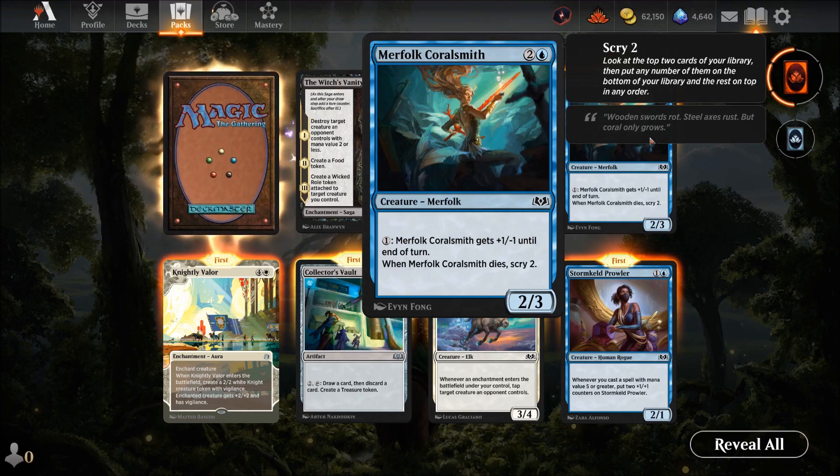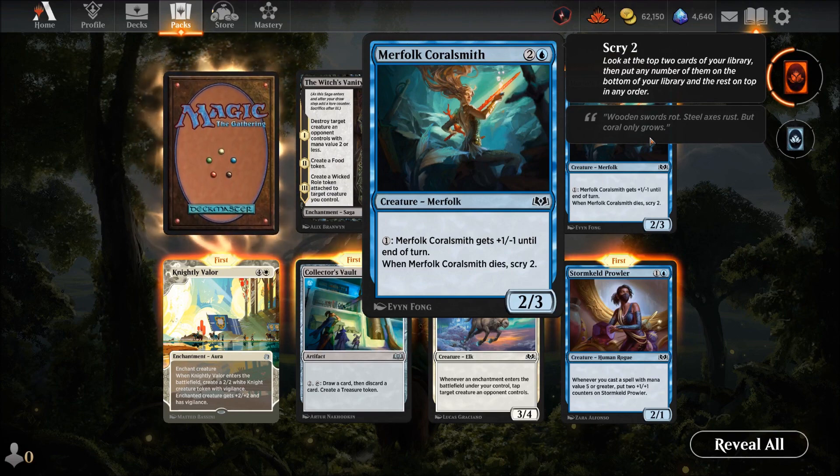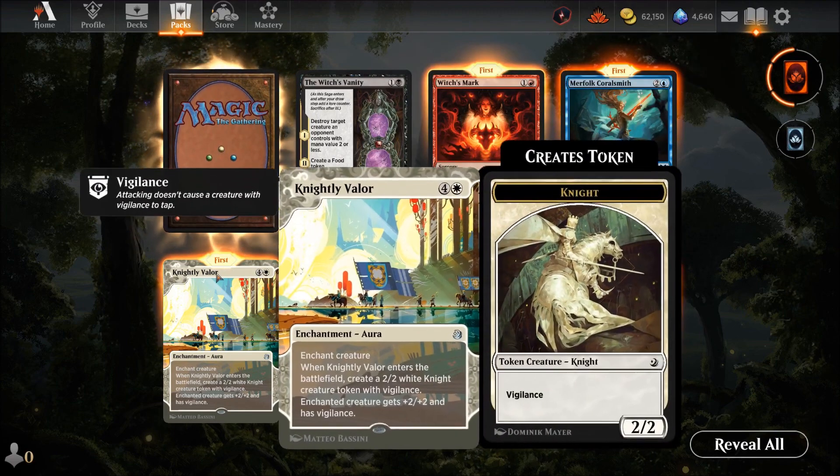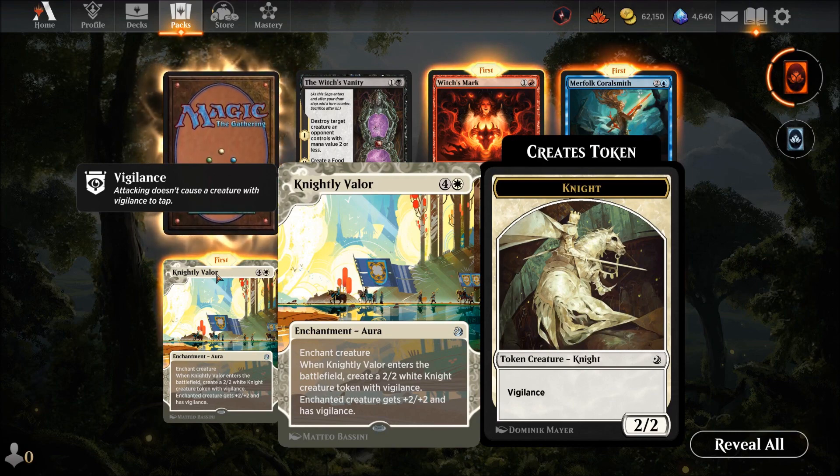My Folk Call Smith — three mana for a two-three, always good in blue. You could trade it for a stronger but weaker-backed creature, and when it dies it scries — not a bad card. Nightly Valor — a giant creature that creates a two-two white knight token with vigilance when it enters. Creatures with vigilance get plus two plus two. It's not bad but five mana is a killer cost — too expensive to be reliable.